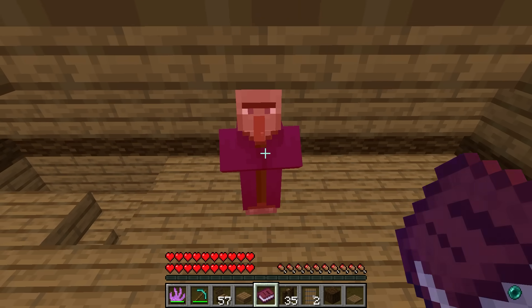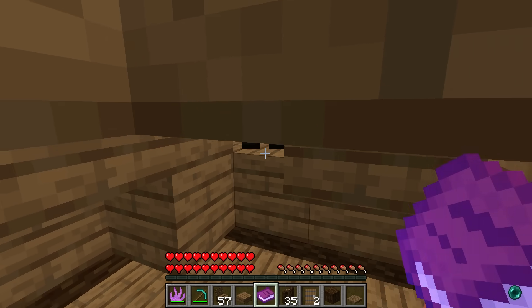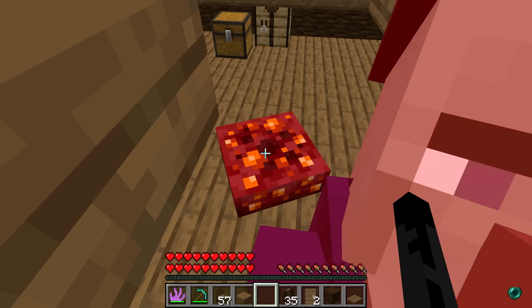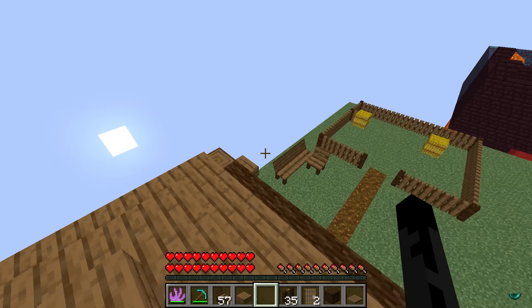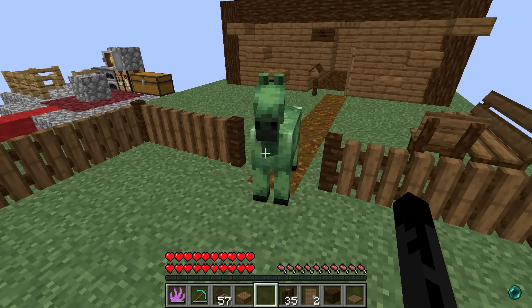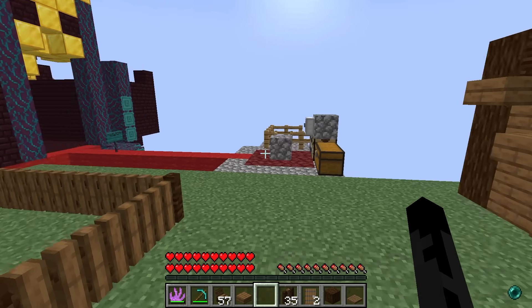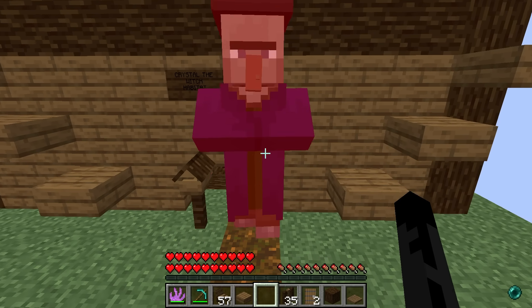Don't read the chest - it totally doesn't say 'Ohms thinks you're kind of cute' with a heart, signed from Roxy. It totally doesn't say that! Ohms is awkward in the farm. If you don't want the smooch I'll take it! Crystal, do you like what we made? It's kind of a saucy witch's hut - babes, I loved it, it was awesome!